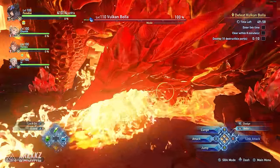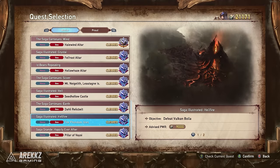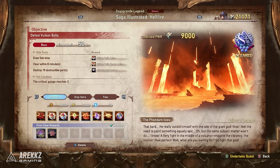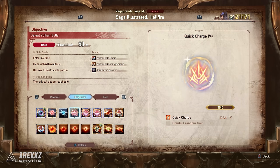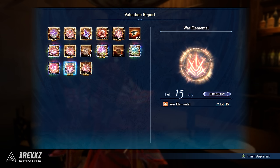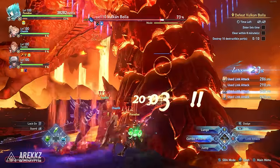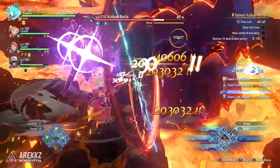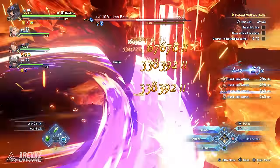Both of these were obtained while we were farming the Maniac Difficulty quest, Saga Illustrated Hellfire, to defeat Vulcan Bola. This quest naturally drops attack sigils at the end, but what we noticed when farming this was that the Curios we were getting were often also giving us attack sigils. So since we know that 2-6 got two of these pretty quickly while we were farming this quest, we decided to test it out because I didn't have this sigil yet. We did around 10 runs and then I also got War Elemental for myself after a hundred-plus hours of other quests and not getting it.